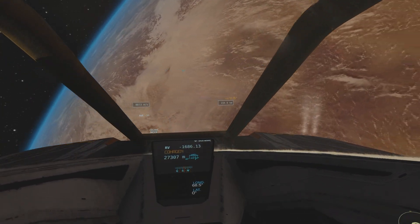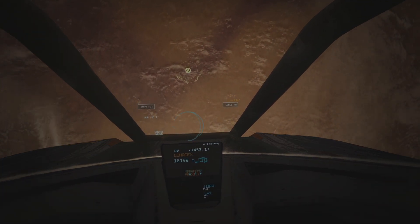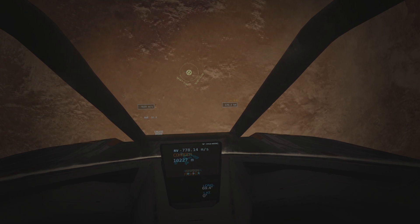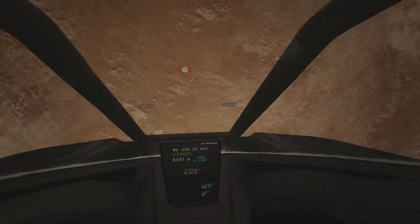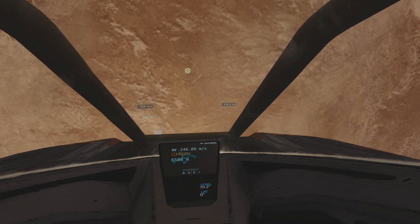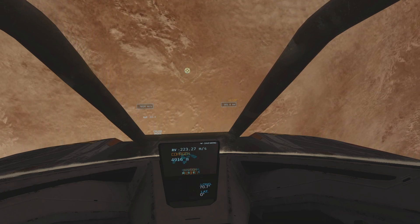We are running out of time — we've got to slow down. In terms of when to start slowing down, I prefer to multiply the speed by 10; that's just a rule of thumb. So, for example, a thousand meters per second relative velocity means start slowing down at about 10 kilometers distance. In this case I was a little bit worried because I thought we were too slow, so I got ahead of myself. But that's fine — we'll just wait for about 2 kilometers and then start slowing down.